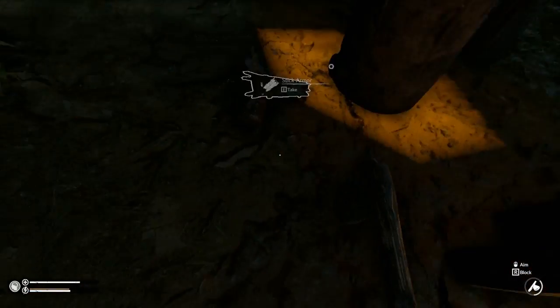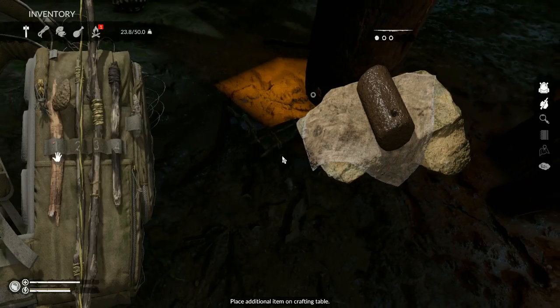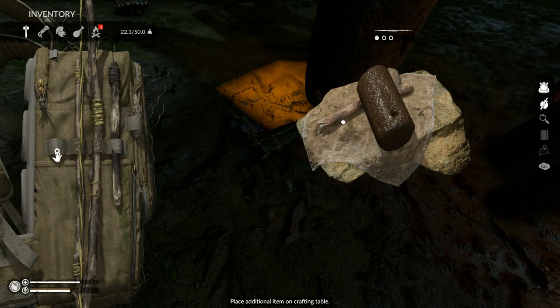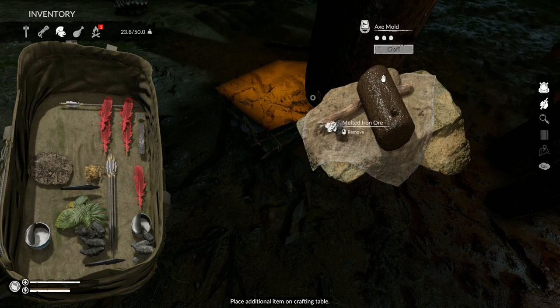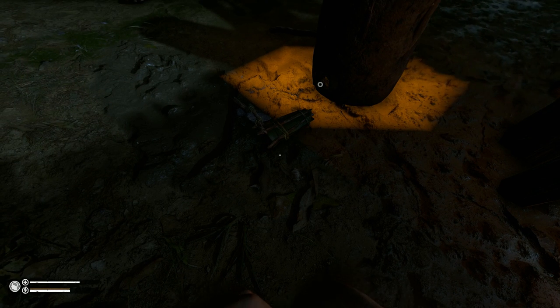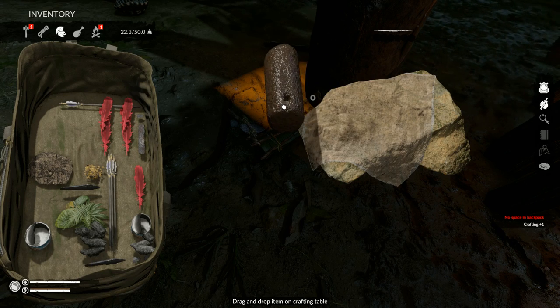Let's go over here — I have an empty mold. Take this and craft with this empty mold. We're gonna take this axe — believe it or not it does work — and with a piece of metal iron ore, axe mold baby! Axe mold.